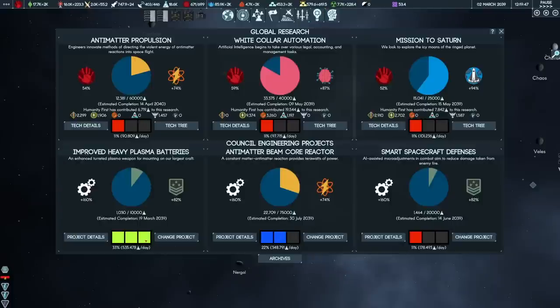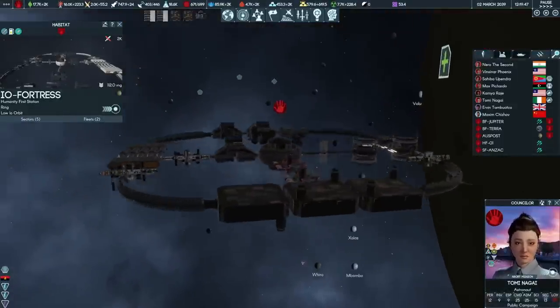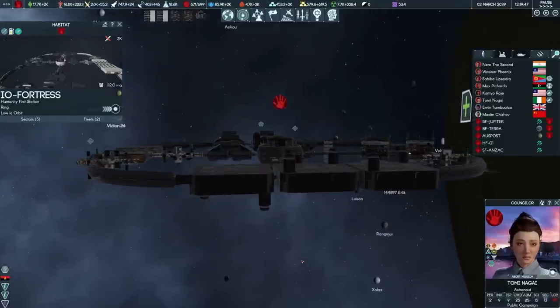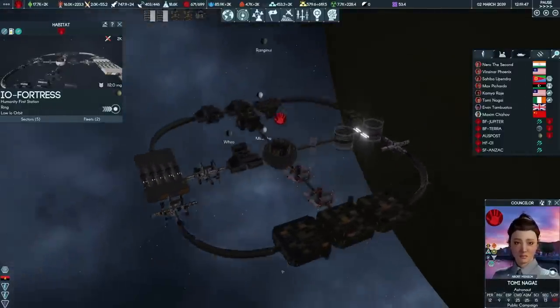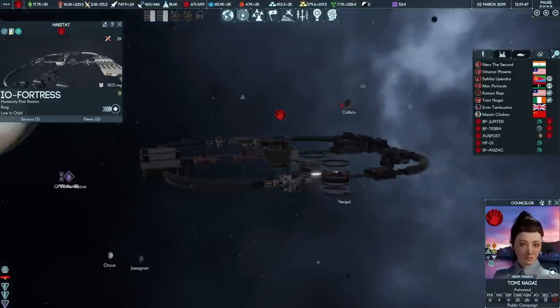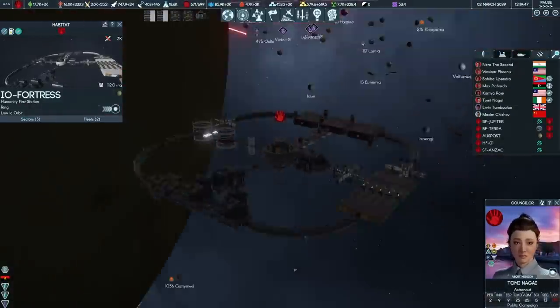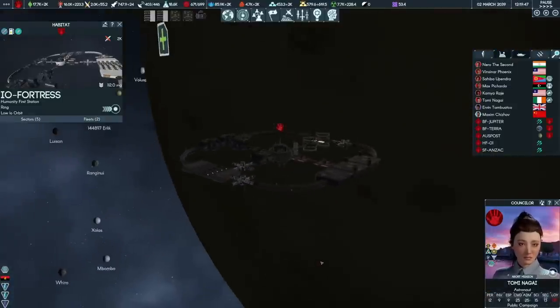19th March is probably good enough, considering we'll be distracting them for at least a little while around Ganymede. This station's defenses may become the linchpin of our campaign in the Jovian system. It's a base to which our fleet can return, refuel, and then sally again — always hitting the weakest enemy targets, looking for targets of opportunity, and hiding from enemy retribution. Hopefully the station endures.